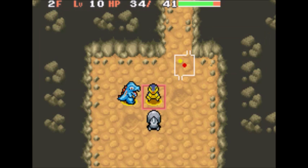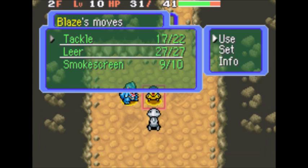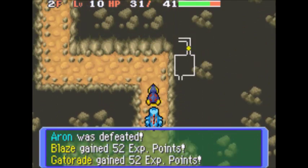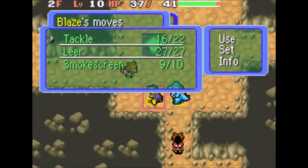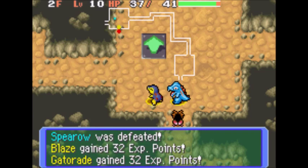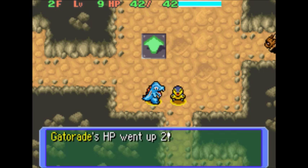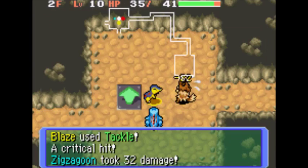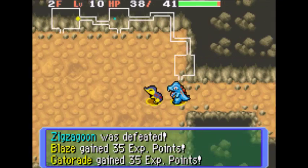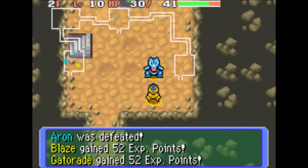There's an Aron here who we can't really damage — neither me nor Totodile. Let's get rid of this Spearow. Get rid of that Spearow and Totodile hits level nine. And there's our stairs.